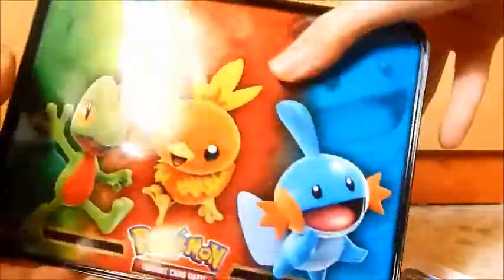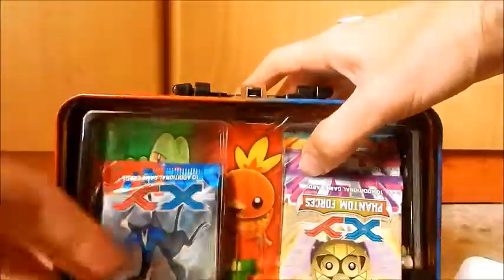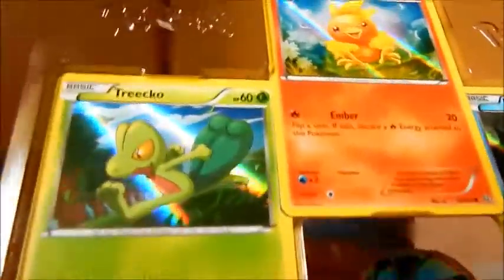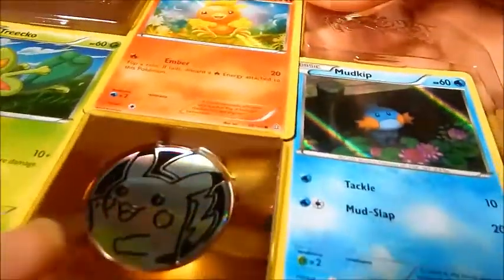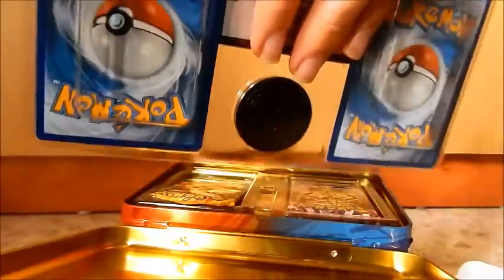So yeah, just one quick look around it again. Here we have the foil preview cards for the three starters — Treecko, Torchic, and Mudkip. There's a TCGO code at the back, so I can't show that, obviously. So I'll just cover it like this. And yeah, the coin is plain black on the back, but it's a pretty sweet design on the front.